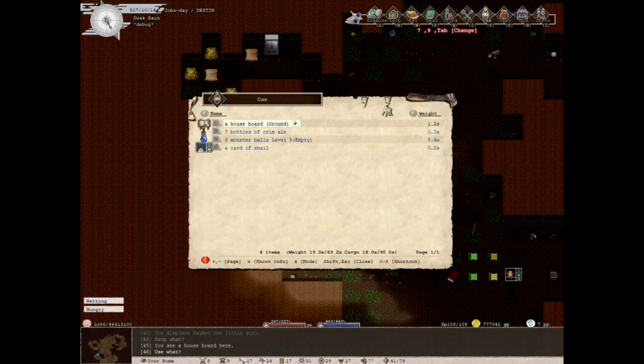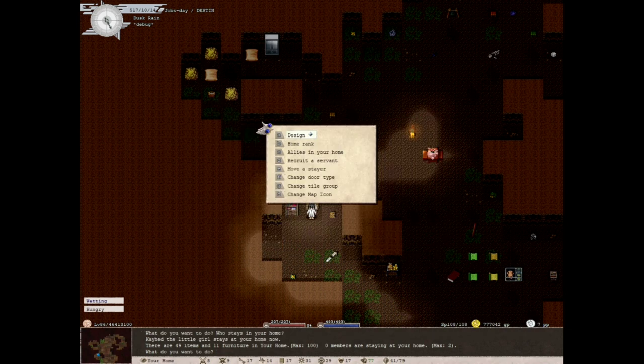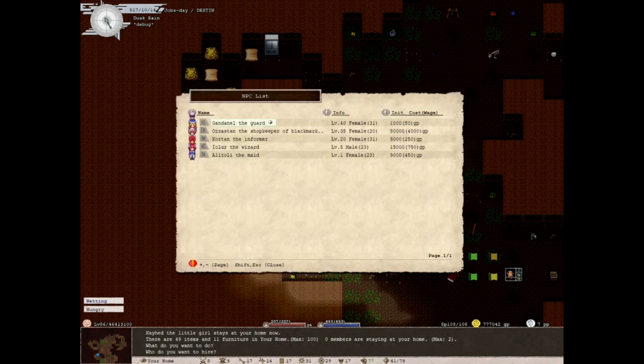Also here in our house board you can see 'allies in your home.' I have a pet with me — her name is Kayed, the little girl. You can see down here: 49 items and 11 furniture in your home, max 100. Zero members are staying at your home — we're both in here but we're not staying. If I want to, I can go recruit a servant.